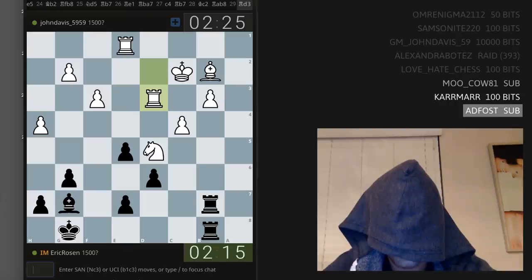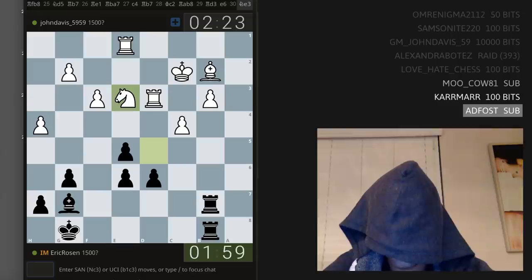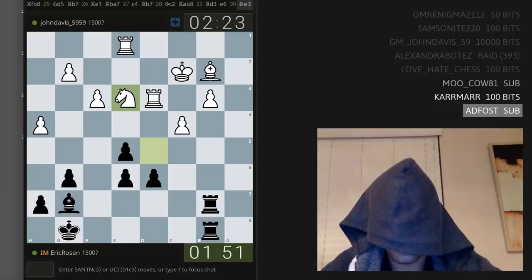I can't quite get away with that. I want to play e4 but it doesn't work. Let's play e6 to attack the knight. Knight e3. Wait, now maybe e4 — is there still a pawn on f3? Oh man. Knight e3 — let's play king f7.